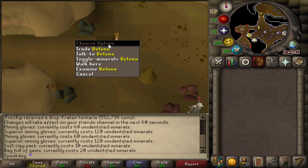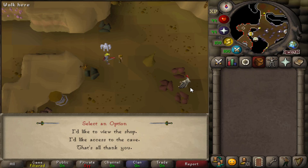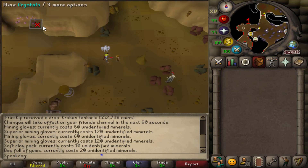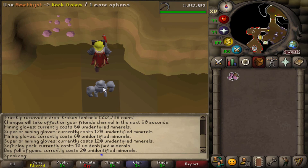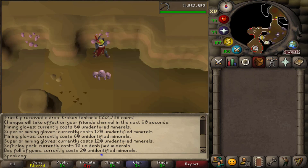Before going for unidentified minerals, you should probably talk to Bologna and click toggle minerals, just to make sure that you will receive minerals. I've never mined amethyst before, at least not in this area. Apparently you have to talk to her first. And since I have the Falador Elite Diary, I can just go in. Just to keep track, I'm starting with 14.5 mil mining XP. Now he's pink. I'm just gonna AFK here and go back to playing my group Iron Man, and I'll see you back if anything interesting happens or if I get my first 60 unidentified minerals.